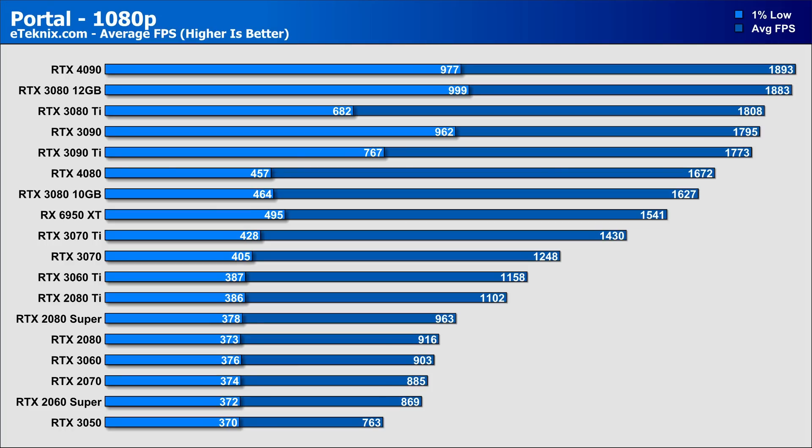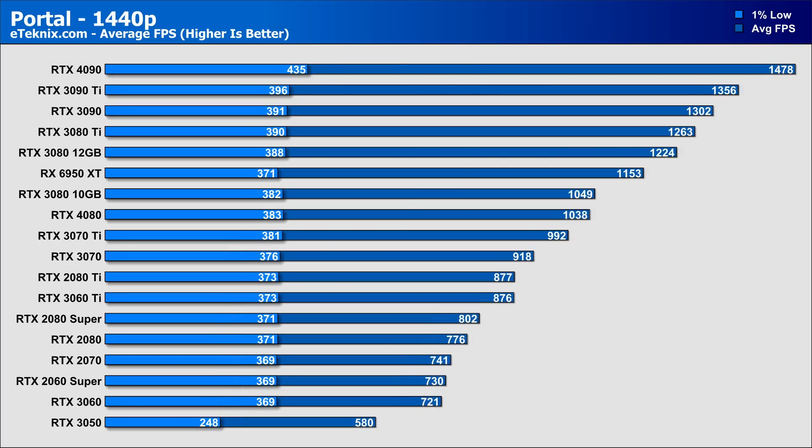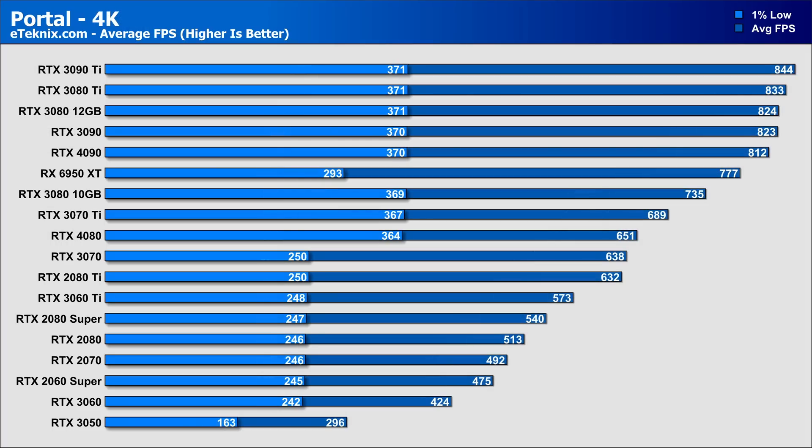Starting things off by looking at the original game at 1080p, and as expected, all cards — even all the way down to the RTX 3050 — perform amazingly, with frame rates well above 760, and the top tier 4090 coming in at just under 2000 FPS. At 1440p, we see equally impressive results, with the low-end RTX 3050 giving the worst result at 580 FPS — nothing to grumble at — while the top end sees over 1400 FPS. At 4K, the separation is actually really interesting, as we now see the RTX 4090 dropping down the stack — almost like the game can't harness the power of the Ada Lovelace-based GPUs.